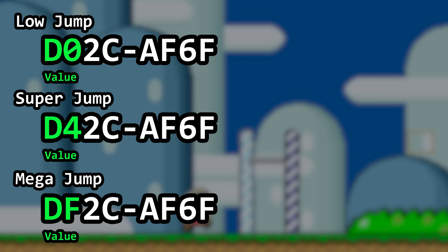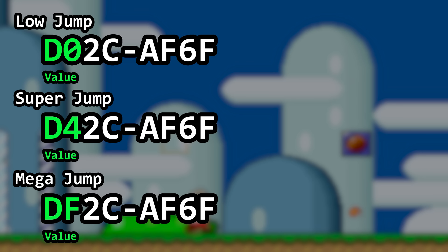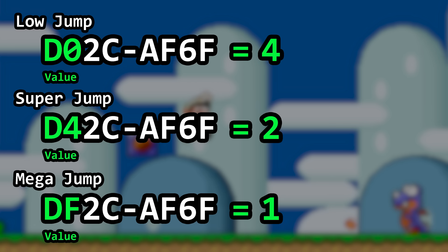Game Genie codes are scrambled — they do not directly represent which locations and values we are changing in the ROM. However, we do know how to unscramble them. Therefore, our D0, D4, and DF can be decoded to the values they actually represent. Those values are 4, 2, and 1, respectively.